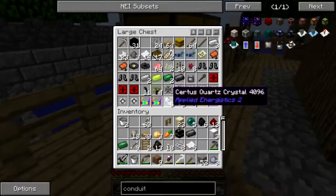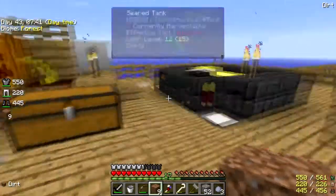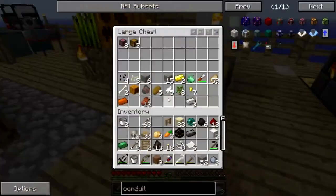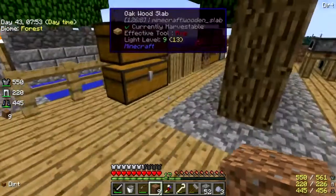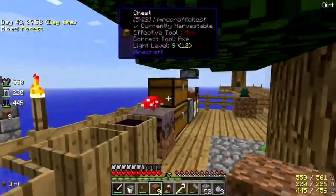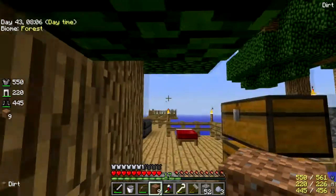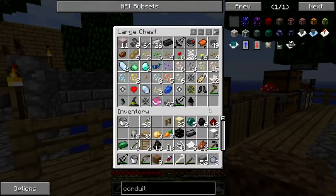Where is my hoe? Okay, iron pickaxe goes in here. Where is my hoe? Let me look in there again. I thought I had a hoe. Oh, oh there it is, okay!